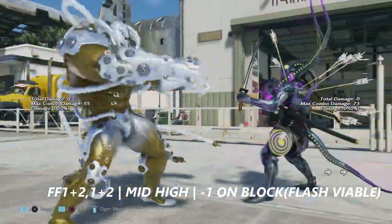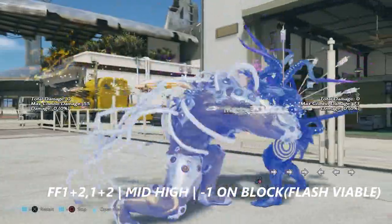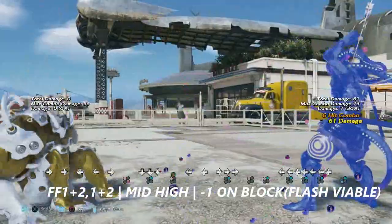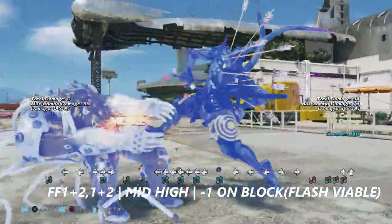Forward 4, forward 1+2 into 1+2 is a 2-hit string — mid and high. It's negative 1 on block, meaning this move is safe, but flash can punish this move.